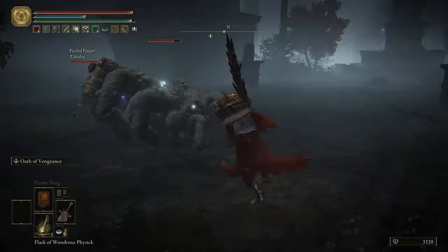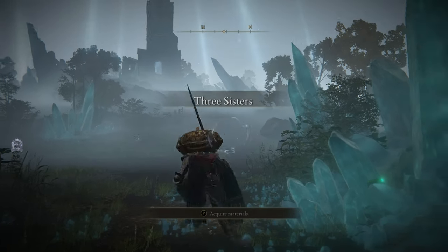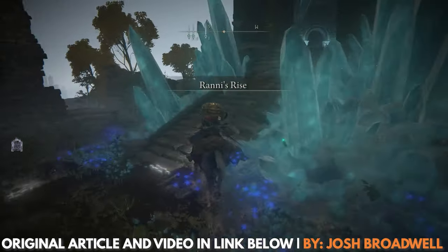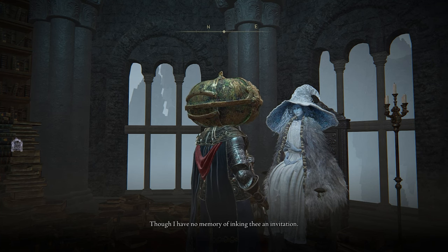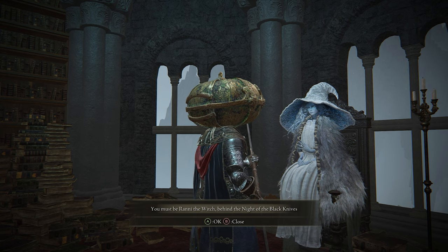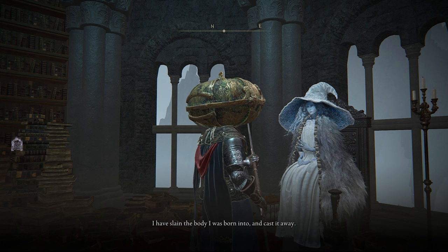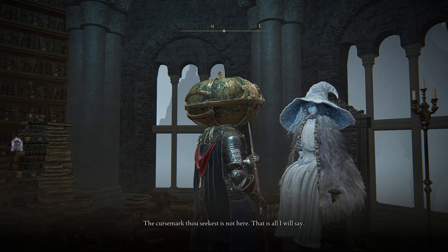He'll tell you that her flesh must bear the curse mark of destined death, and he wants you to go retrieve it. For the next part of this questline, you need to advance through Caria Manor, beat Royal Knight Loretta, and then travel through the Three Sisters region to reach Ranni's Rise. Head up to Ranni's chamber, speak with her, and you'll get a prompt to say you must be Ranni the Witch behind the Knight of the Black Knives — which may be the most awkward conversational icebreaker ever. Ranni's response to this accusation is essentially 'yeah, so,' and she'll tell you that she shed her old body for her current form, and thus she does not bear the curse mark on her flesh anymore, nor will she tell you where it is.